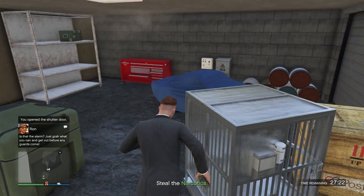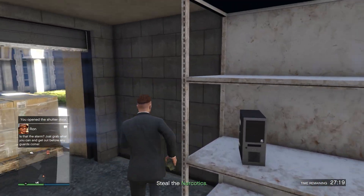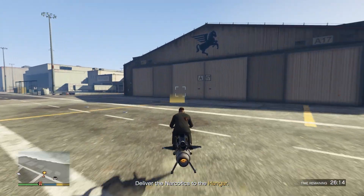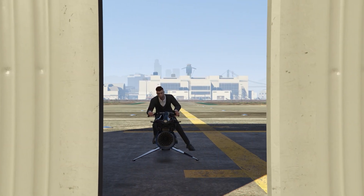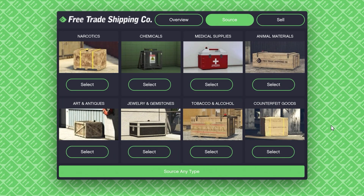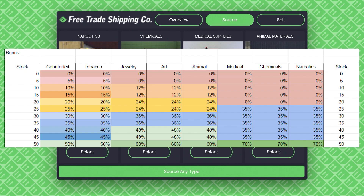The business is very simple. First, you'll have to do source missions where you go out and steal different types of cargo. Once you've done that, you can bring them back to the hangar and sell them later on for a profit. Unlike CEO special cargo, you don't have to pay to source the product, so all the money you make is pure profit. There are eight different types of cargo you can source, each worth at minimum $30,000. The way the hangar works is that depending on how much of each type of cargo you have, you can earn percentage bonuses on your sell mission. I'll leave a spreadsheet for percentage bonuses linked in the description below.